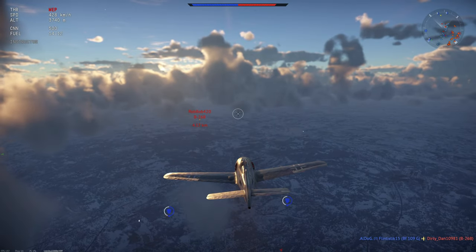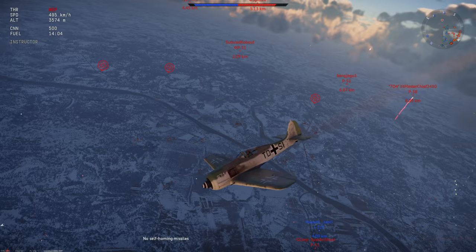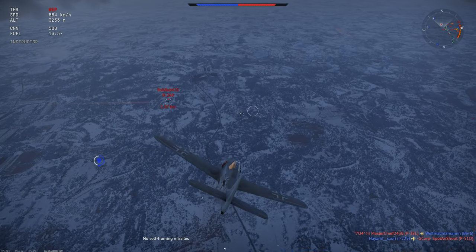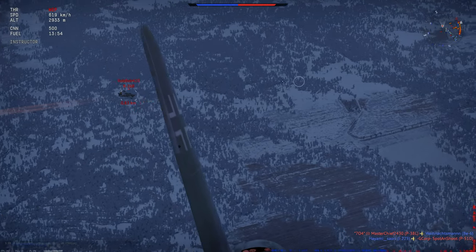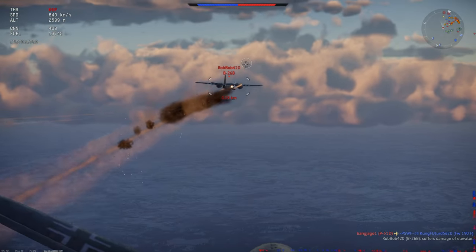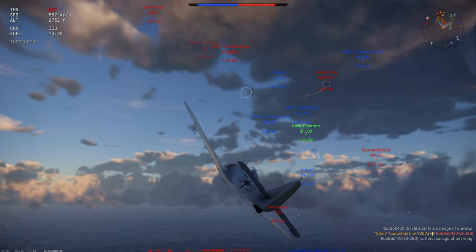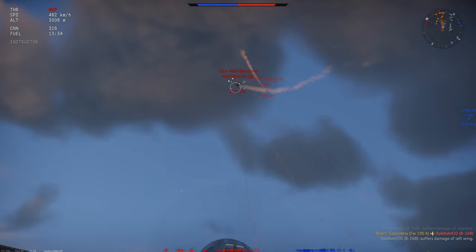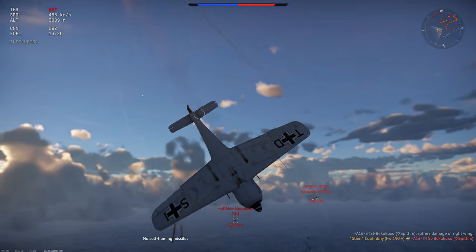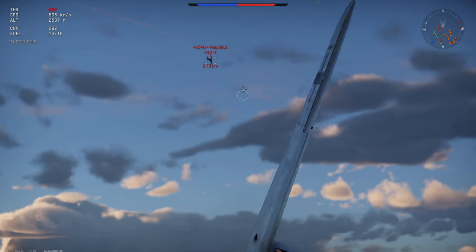There's a B-26 over here — I'm going to go for him, but maybe I should take the P-51 first since he's getting real close. Nope, going for the bomber. Let's see if I can knock this out in one burst. Got him — not too terrible. Head-on with the Spitfire, knocked him out. Head-on with the F4, damaged him severely. That works for me. Two kills and one assist.